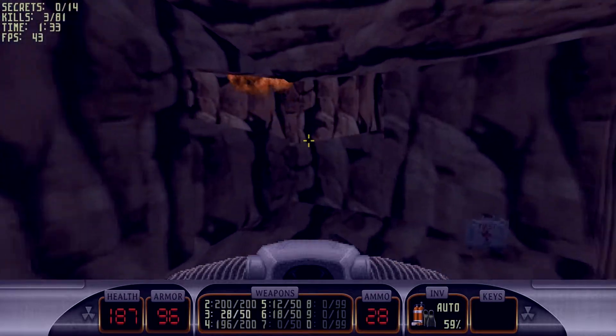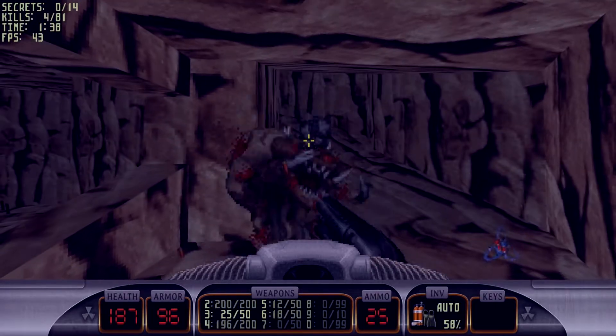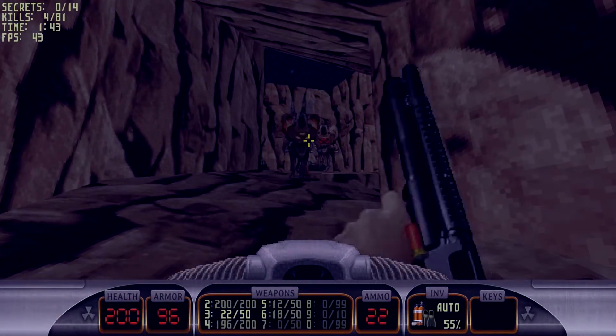I just try to ambush the enemies from this path — by destroying this and going underwater. Atomic health, which is always good.